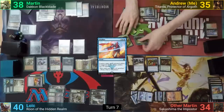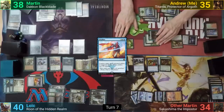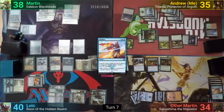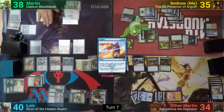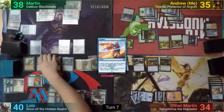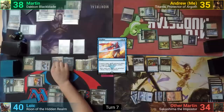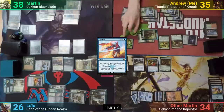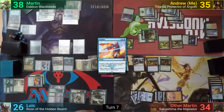Not being discouraged, I swing all of my plants, the Craterhoof, and the Elemental at Loic. Before blocks can be declared, Martin activates his Terrain Generator and puts a Plains into play, using the Retreat trigger to tap down Loic's Restoration Angel. Loic then blocks the two biggest creatures and takes the rest. I then pass my turn and, with a sigh, stare longingly at my Titania.